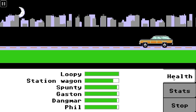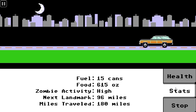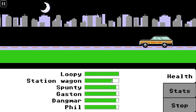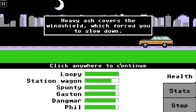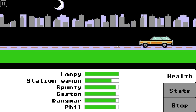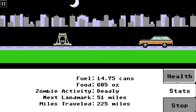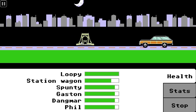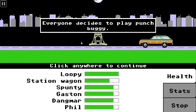Nothing bad happened there either. We're just going to carry on our journey, slowly losing health and station wagon durability. Heavy ash covers the windshield, which forces you to slow down. We have to move a little slower at this point, which means we'll consume a little more food and a little more fuel. But we manage to get to the first location without any significant peril whatsoever.